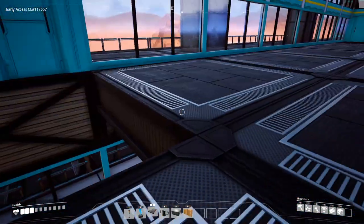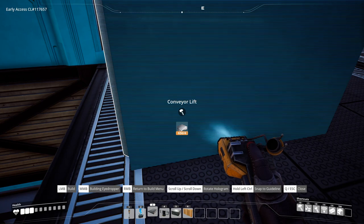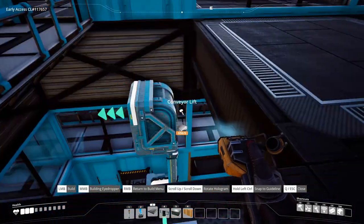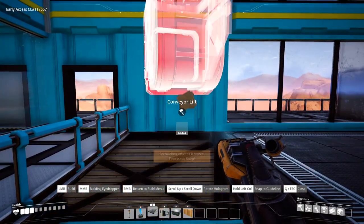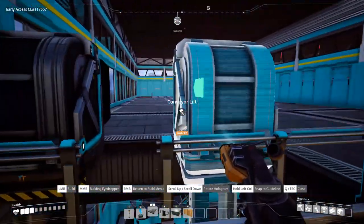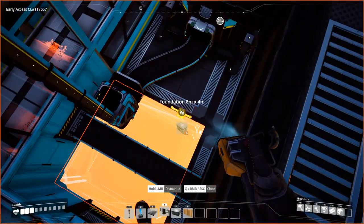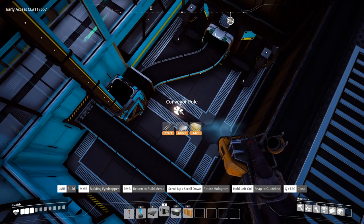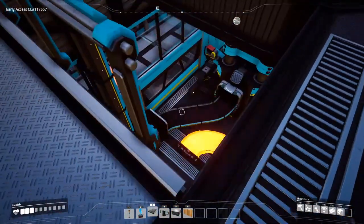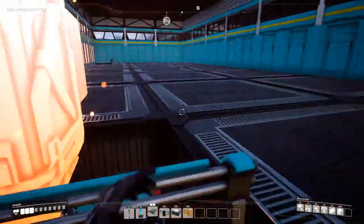We are upstairs now on top of our 8x2 foundations. We need to take out our conveyor lifts. Use Mark 1, Mark 2, Mark 3 — whatever you need at your discretion based on what your plant needs. Connect the conveyor poles we have down low and bring these up. These two will be right next to each other. Move this one in a little bit farther — put it one more over — then connect that conveyor and bring the conveyor lift up so they're side by side.